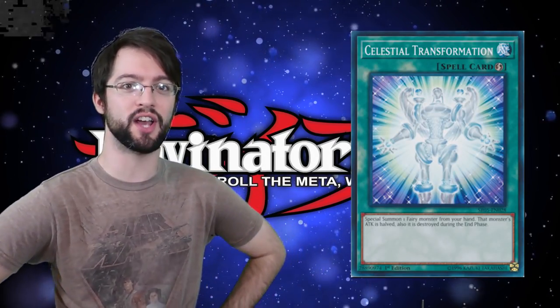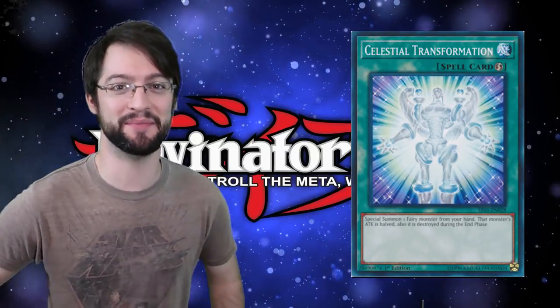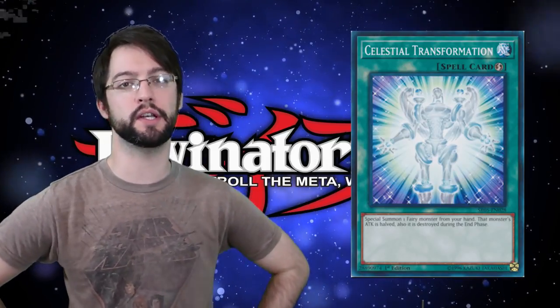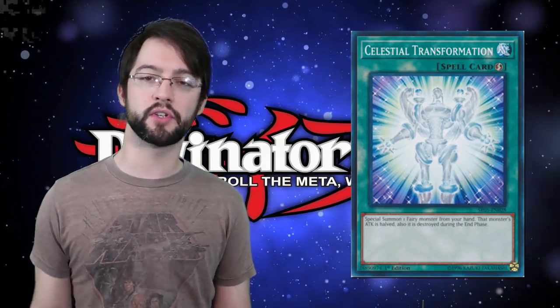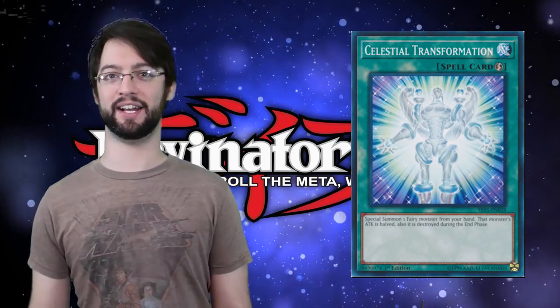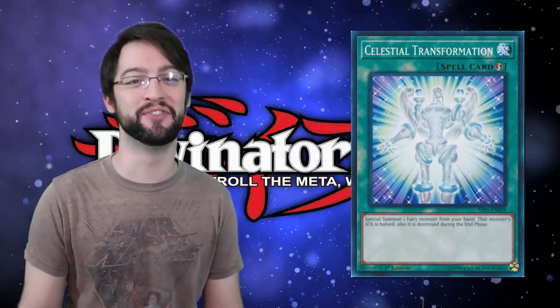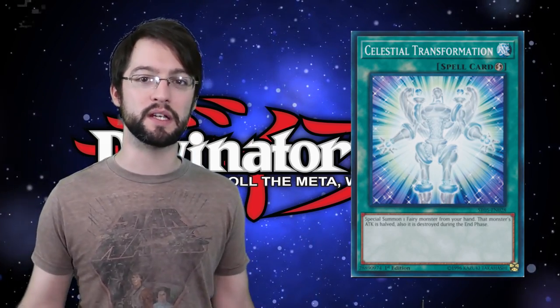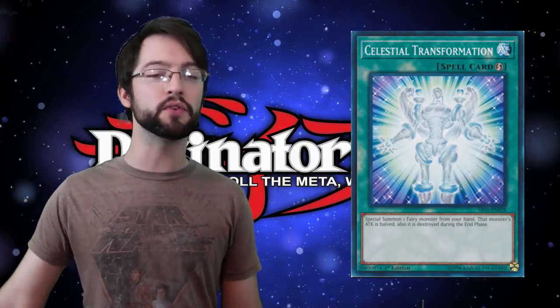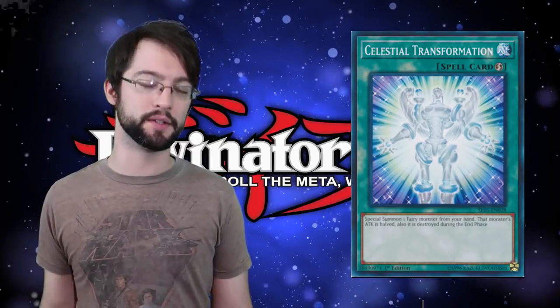Number 7 is Celestial Transformation. It's a quick-play spell that lets you special summon one fairy monster from your hand — its attack is halved and it is destroyed during the end phase. Being a quick-play is always great because at the very worst you can set it like a trap. You can also get a monster out of your hand to block for some chump damage. It doesn't matter the level of the fairy monster you bring out either, which means on your opponent's turn you could drop a Kristya on their field and lock out special summons for that turn. On your turn it lets you cheese out a monster you might need for a tribute. With Synchro, Xyz, and Link it's just another free monster on board — a pretty solid card that finds its way into fairy decks.